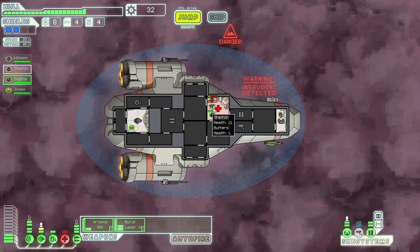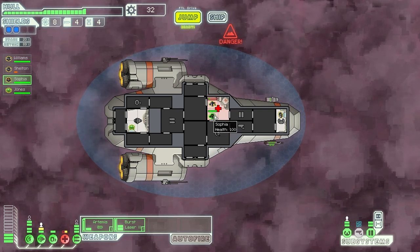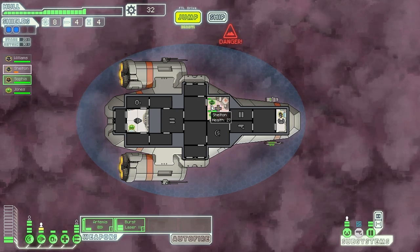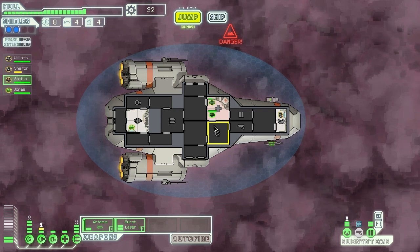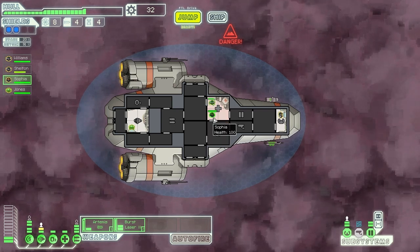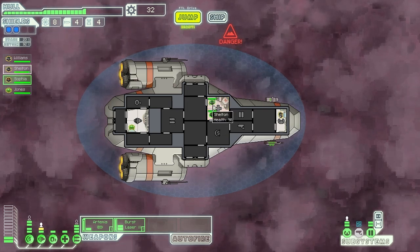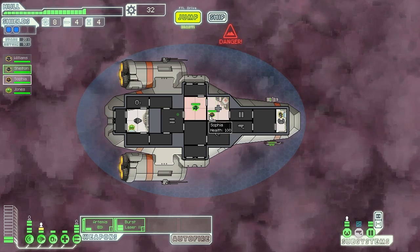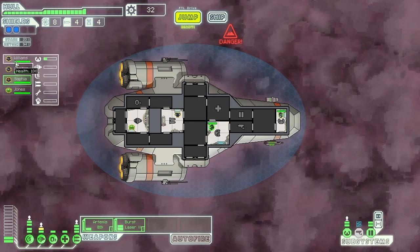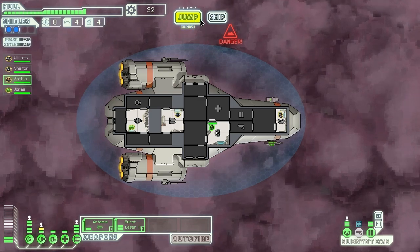Butters is not doing too well in this fight — it's two versus one, so we should get this pretty easily. They're going to repair the med bay and then Shelton will be able to heal up. We actually got pretty lucky that there was only one intruder, because intruders tend to be one of the main challenges I have with this game. Crew members do build up skill levels, slowly, but that's okay.